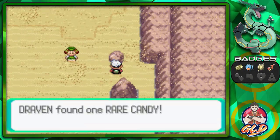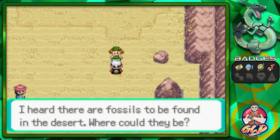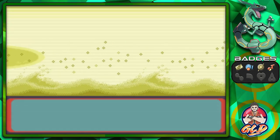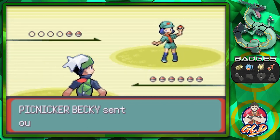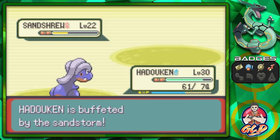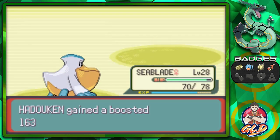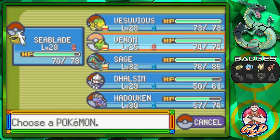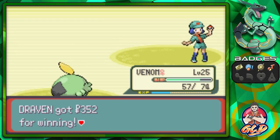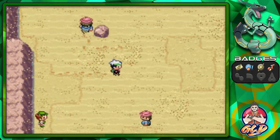We found ourselves a Rare Candy — very good item. I've heard there are fossils to be found in the desert somewhere. Let's take on Picnicker Becky — she's coming with her Sandshrew again. Let's switch out and bring out a Marill, go with Venom and Sludge attack. Just like that we've defeated Becky.